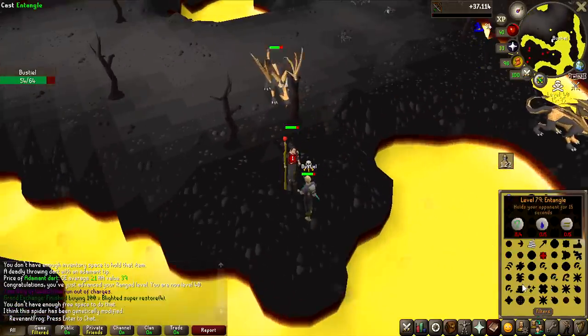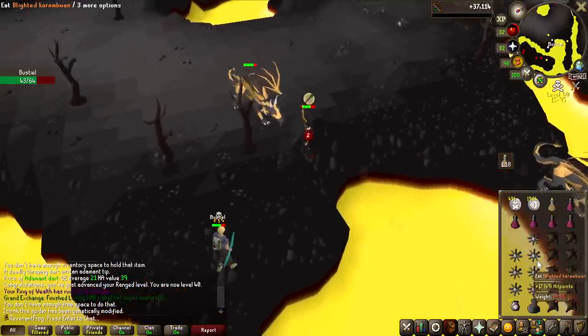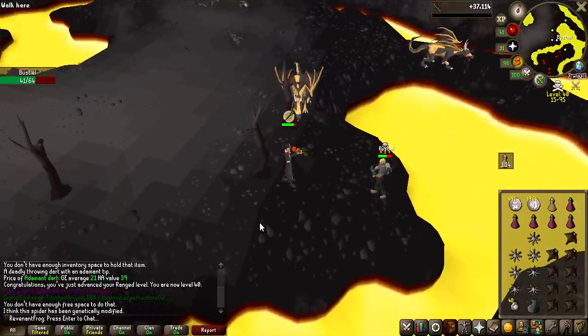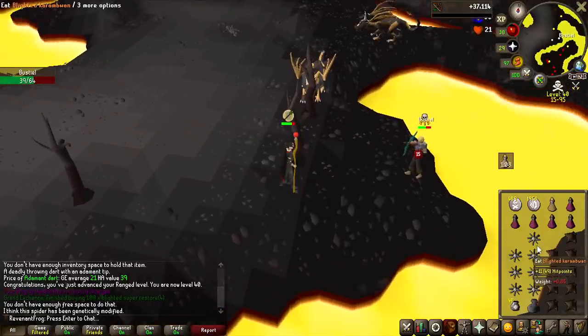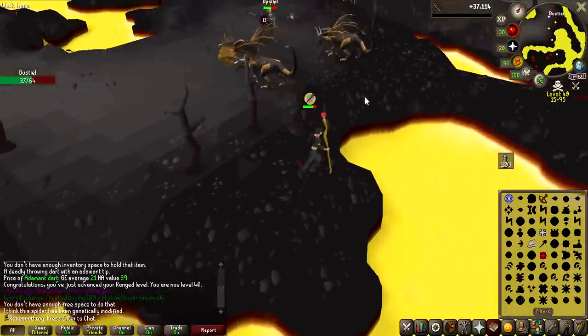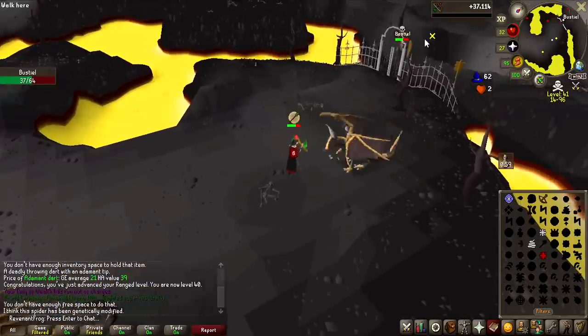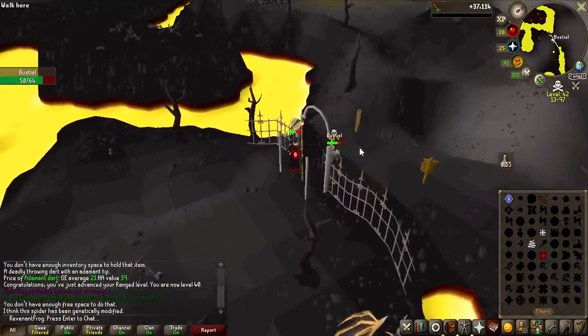So a bit of post commentary: I went to Lava Dragons to try to get rune darts unlocked to level my range from 40 all the way to whatever level I wanted. This guy attacked me the second I got there — he had three keys on him, he was skulled, and he had terrible damage. So I thought, I might as well try to attack him since I have a full inventory of food and a pretty decent magic level.